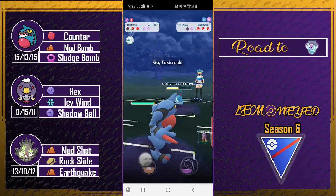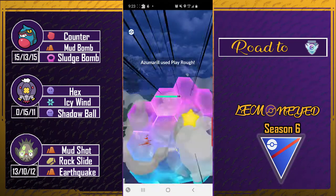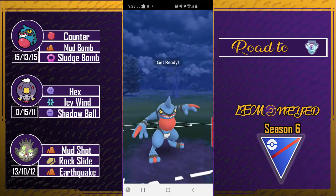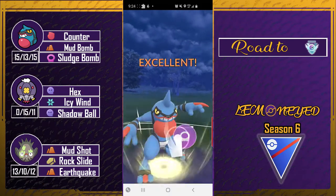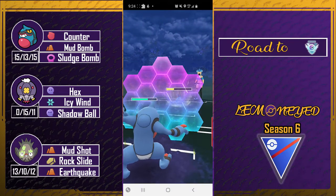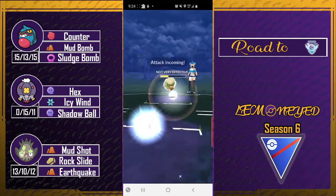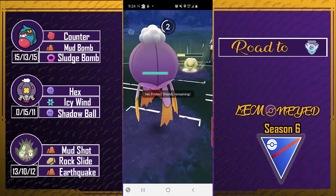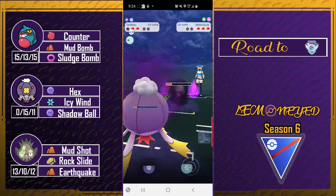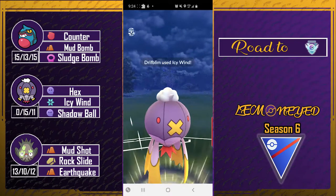I'm gonna shield this since toxic rock is squishy, although we would have survived. I'm going straight for the sludge bomb — this will definitely KO the Azu. We get a shield. I should have baited, but another pair coming through — I have to shield it since Whimsicott... I did a quick swap, that's perfect, let's go! Moonblast comes through doing a lot — I need to get rid of Whimsicott right now because another moonblast would be lethal to Toxicroak.